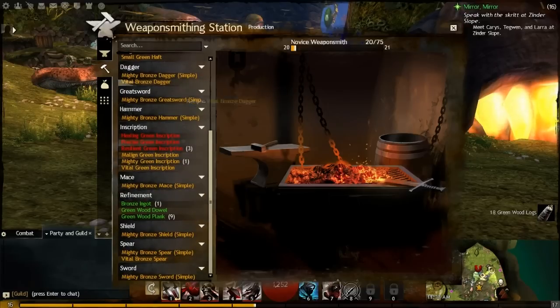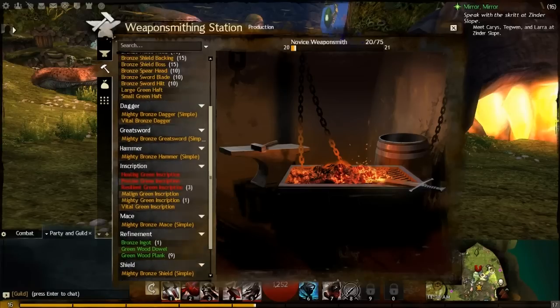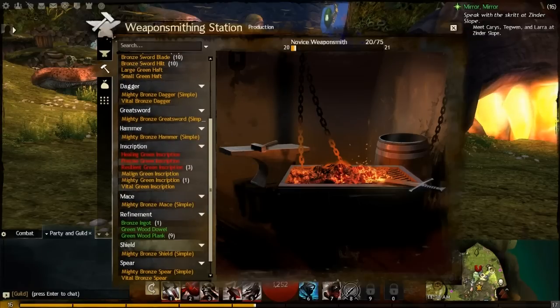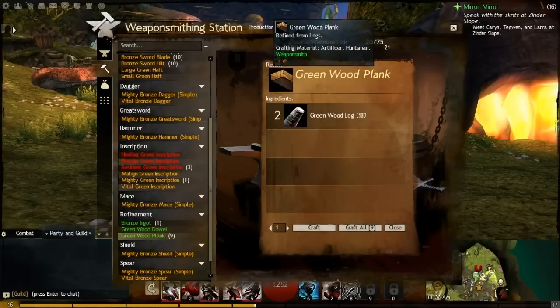Now let's demonstrate how crafting actually works using weaponsmithing. You've got weapons, inscriptions, shields, refinement, and components. You'll always want to start with Refinement — this is where you turn raw materials into the actual crafting materials you can use. Some MMOs have done similar things; in WoW, for example, skinning and leatherworking had you refine leather scraps into light leather, then refine lower-level leathers into higher-level ones. Guild Wars 2 has something like this too.